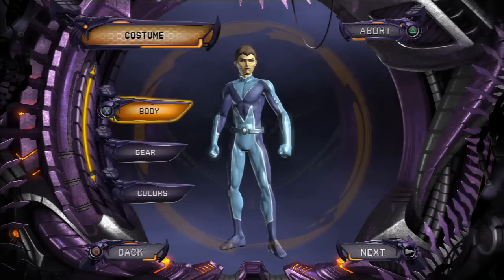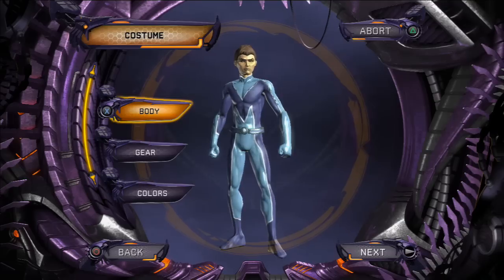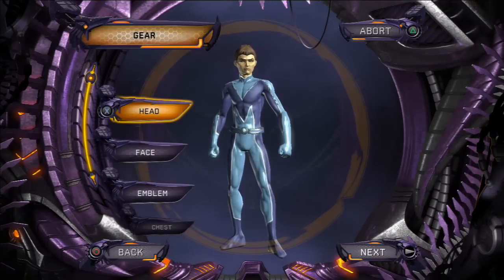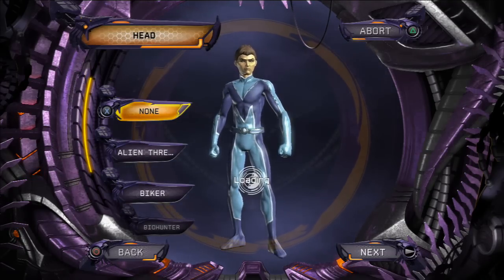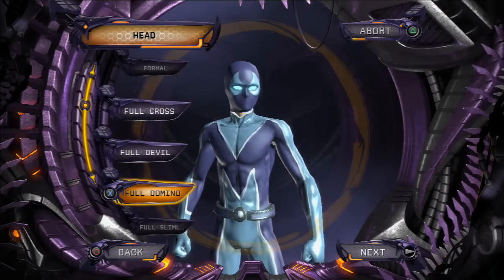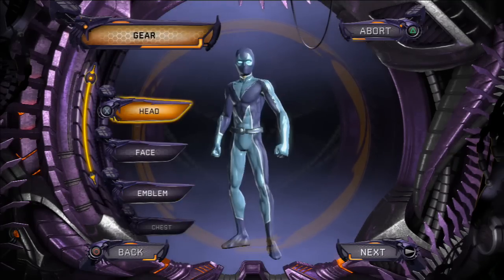Now we're gonna make Spider-Man's costume - just follow these steps. If I go too fast, just pause it and go back and watch it, because I think that's the easiest way. Go to gear and the first thing you're gonna want to do is go to head, and on head select the mask of full domino - it's probably the only one you can use for Spider-Man.